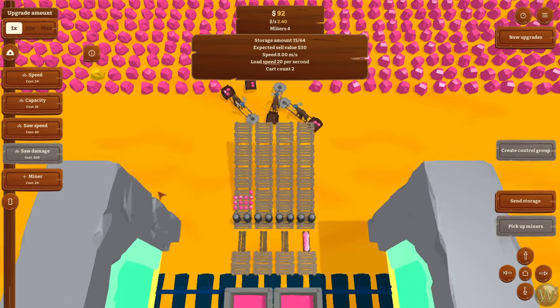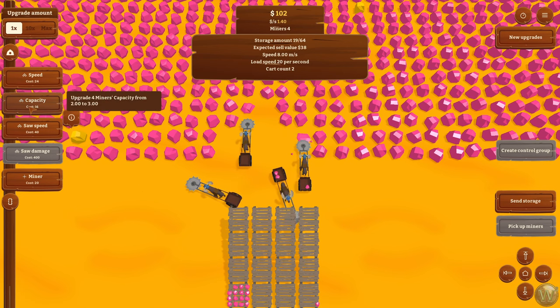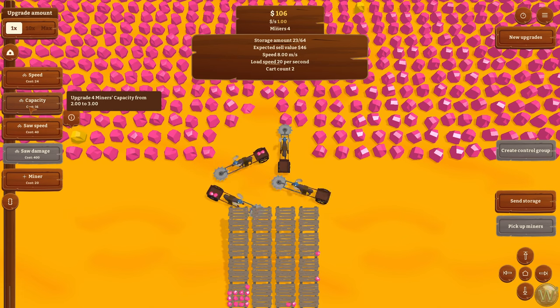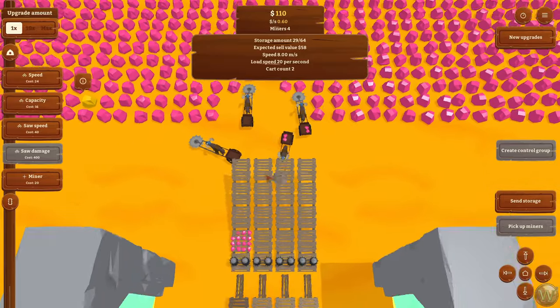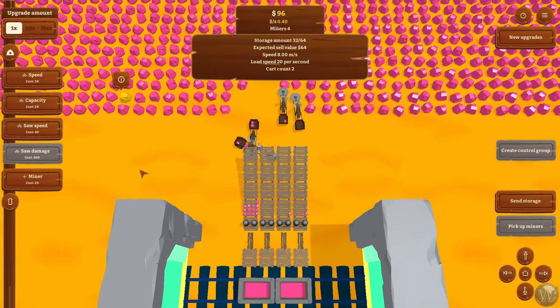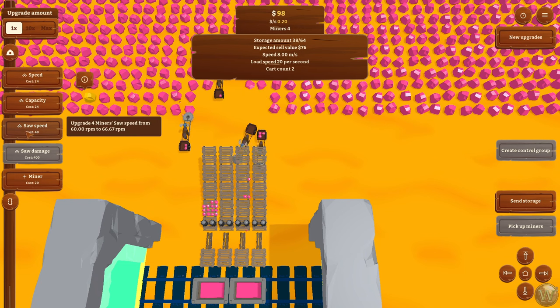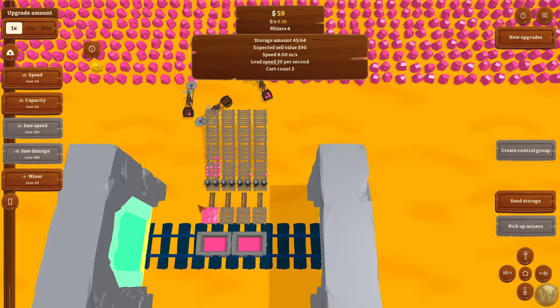Let's do these upgrades here so they can carry two. I thought one had three but no, just two. They will just keep working for as long as you can afford to keep them working. I think we should increase the capacity to three because that would be better. Then we could either increase movement speed or saw speed — I think it might be better to do saw speed first because they're still a little close to the end of the platforms.